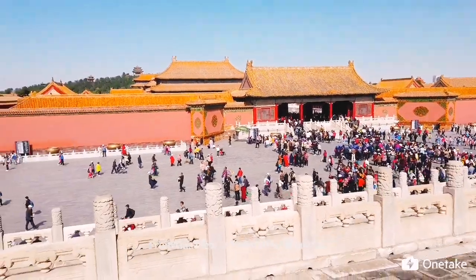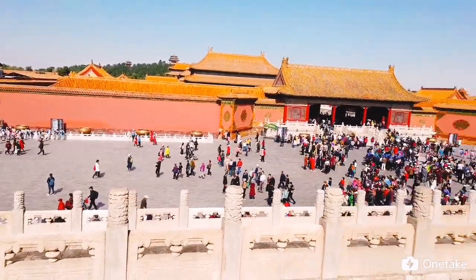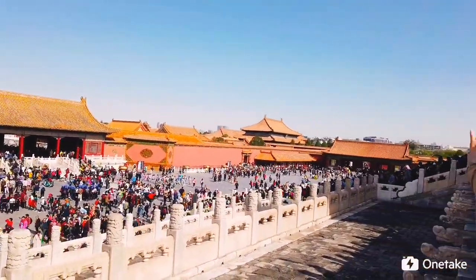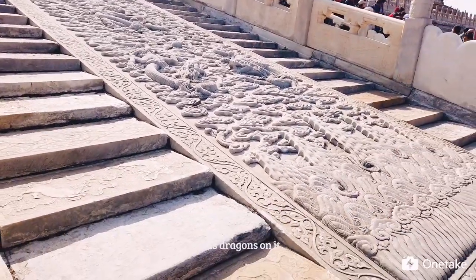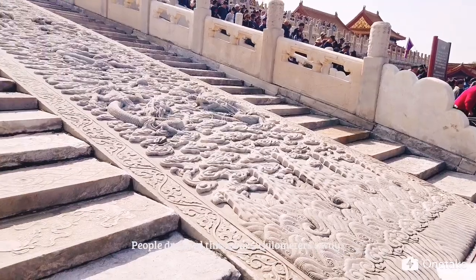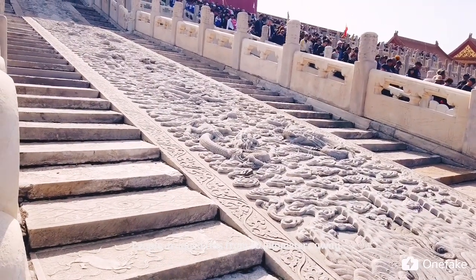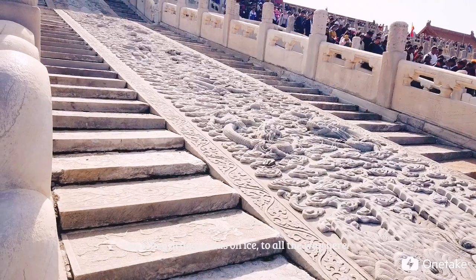From this view it looks very beautiful. This is called the Limestone Carving — it has dragons on it. People dragged this from 50 kilometers away, and they dragged it on ice all the way here.